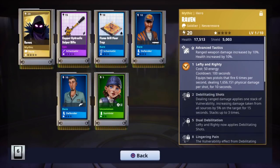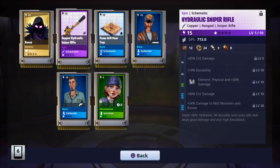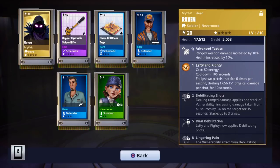Technically this llama over time is basically free - almost - and we got the mythic Raven. I was thinking about buying him in the event store from the previous event, but I got him now. So that is amazing guys. The hydraulic sniper rifle is an accurate semi-auto rifle that deals good damage. And then we got the Raven - I'll definitely take that guys.